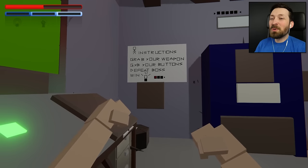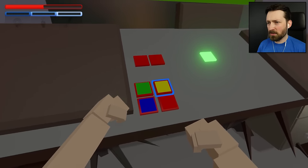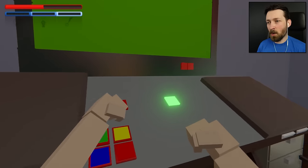We can start things off with what we already know from experience. Gib your buttons: G-Y-B — green, yellow, blue. So we need to put in green, yellow, blue. And then that should open up something for us. So we have two buttons now and no loadout on the screen.